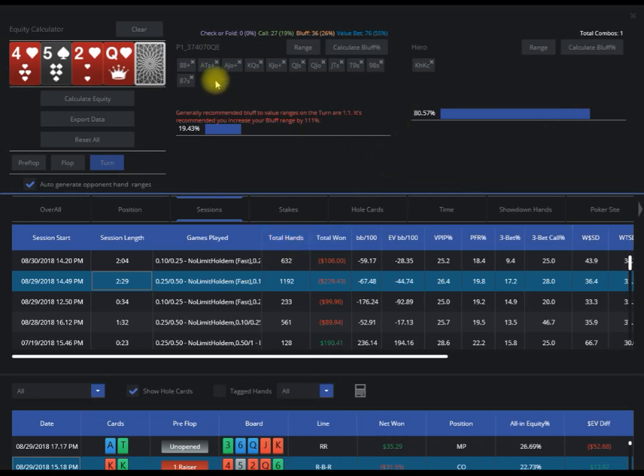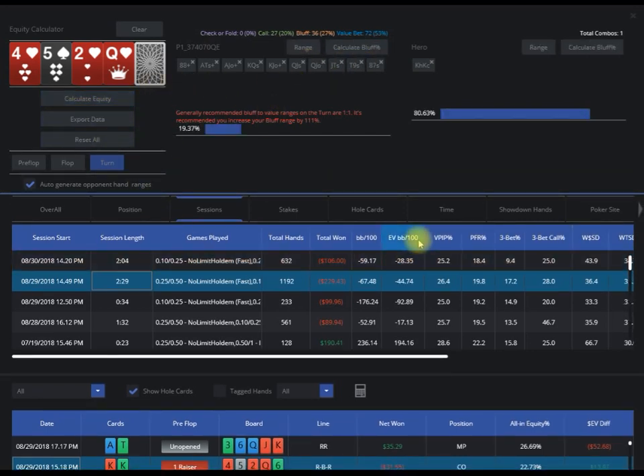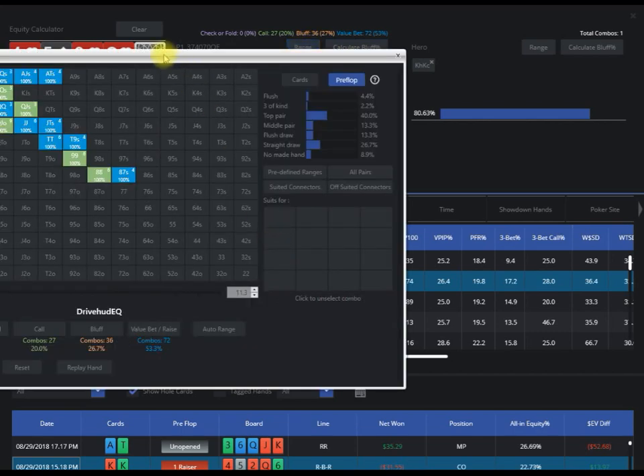If you want to quickly adjust some of these ranges, you can go through and remove a semi-bluff combo or something — just X that out and recalculate. That's really the beauty and simplicity of it.